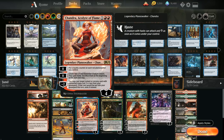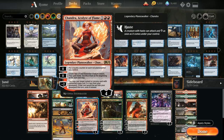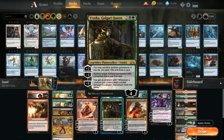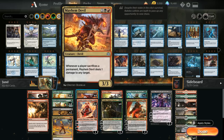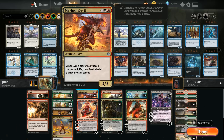We also have Vraska Golgari Queen, which synergizes greatly with Chandra since we can easily sacrifice an elemental token from Chandra to Vraska's plus two ability to gain a life and draw a card. The minus three on Vraska is great in a format full of three mana planeswalkers. All those sacrifice synergies are great with Mayhem Devil, letting us deal one damage to any target whenever a player sacrifices a permanent — also great against a Scapeshift deck, as the opponent will take a ton of damage if they sacrifice lands to Scapeshift with a Mayhem Devil in play.